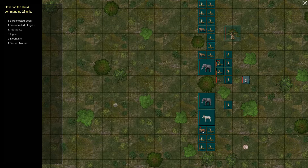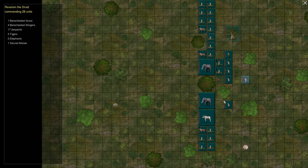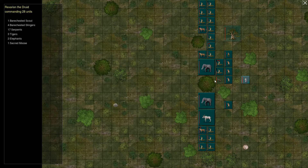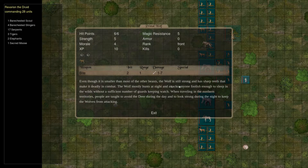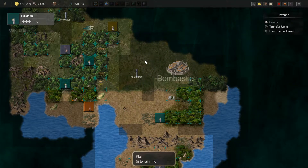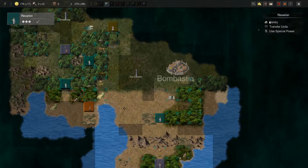Did he turn anything else into a Sacred Moose? Is there anything? Primal Wolf. I don't think we had any wolves. It's just a stationary wolf — that's probably the least useful thing he could do. We can't command it. Wait, did he summon that? What happened?